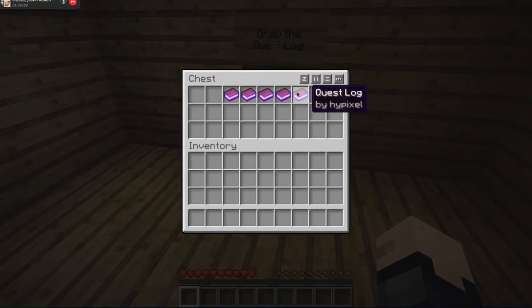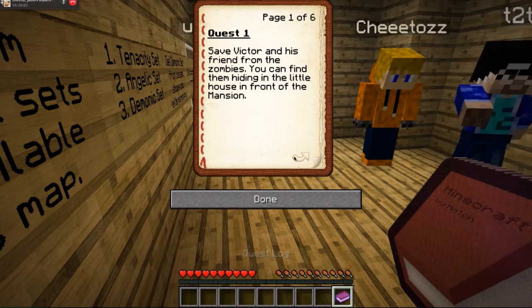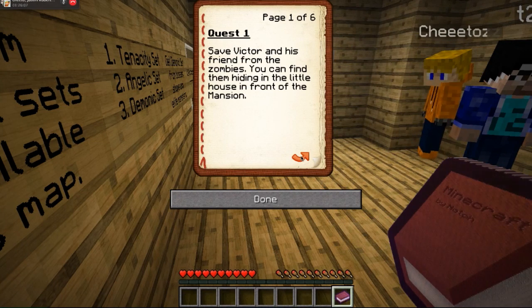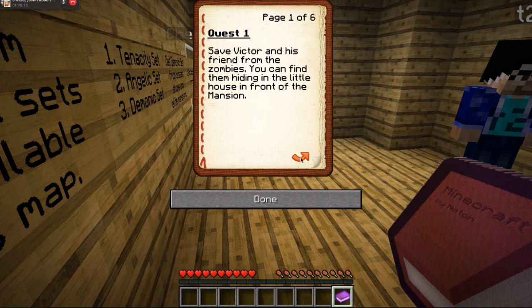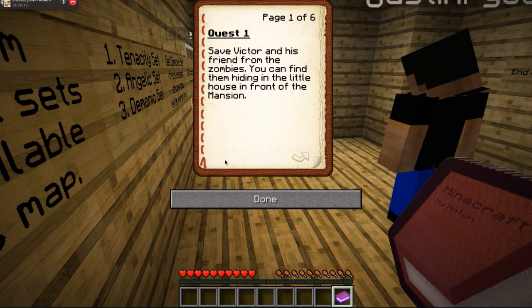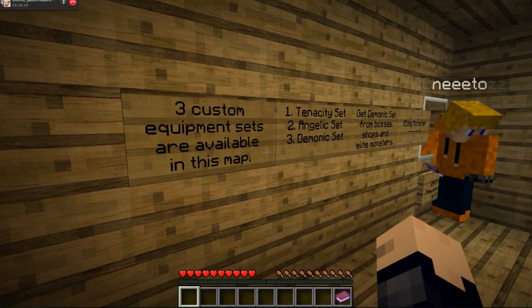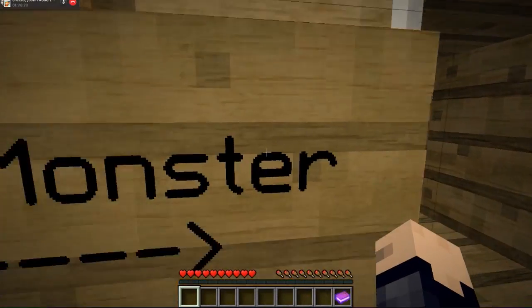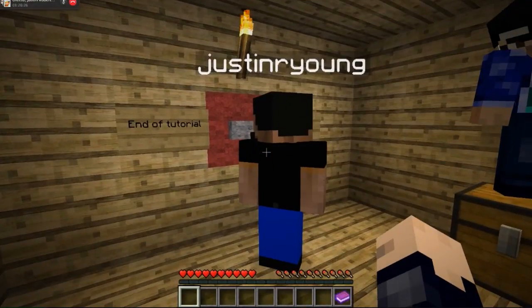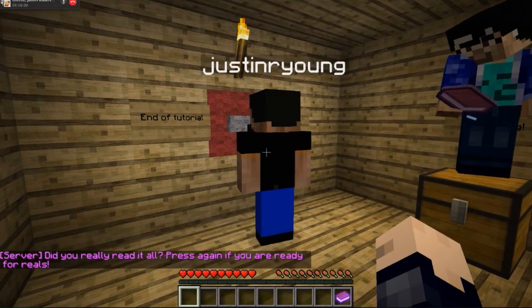So we can grab a quest log. It says quest one: Save Victor and his friends from the zombies. You can find them hiding in the little house in front of the mansion. So that's our first quest. It's an elite monster, apparently. All right, so you ready? Yeah, let's hit it.